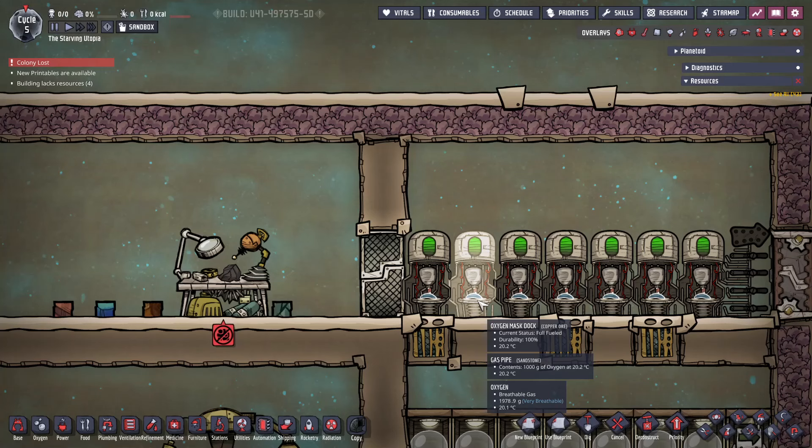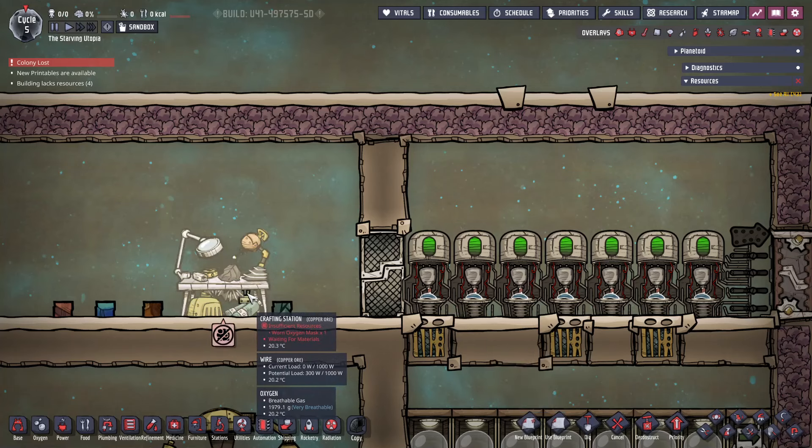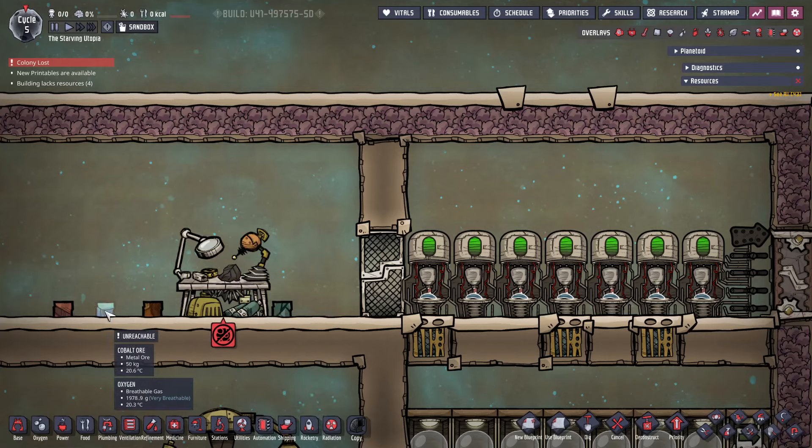Moving on to each type in turn, I'll start with the oxygen masks. These are the simplest type of exosuit, and are made at the crafting station which can be researched early on. The masks themselves are simply made, requiring 50kg of either copper ore, cobalt ore, aluminium ore — one of which will be accessible in the starting biome — or iron ore. They store 20kg of oxygen, which will last a dupe a third of a cycle, and protect against the yucky lungs and popped eardrums debuffs.